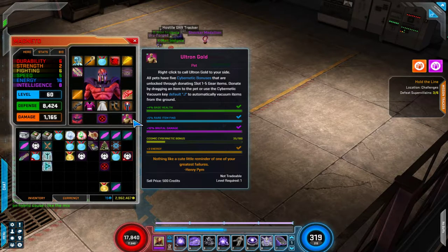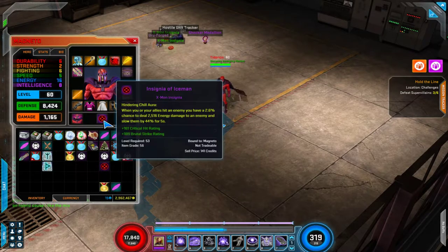I'm still looking for a plus 2 to range power cybernetic, so you can see that's not there. My insignia is also definitely not optimal — I may even have a better one sitting in his stash. He doesn't have a great insignia choice, so anything you can find with critical hit rating, brutal strike rating, etc. is good.